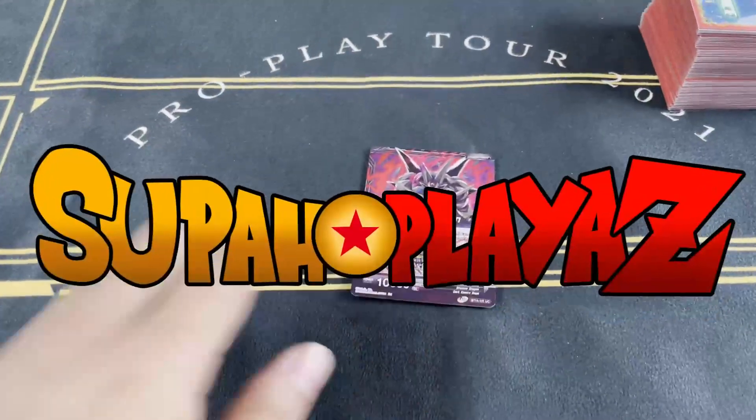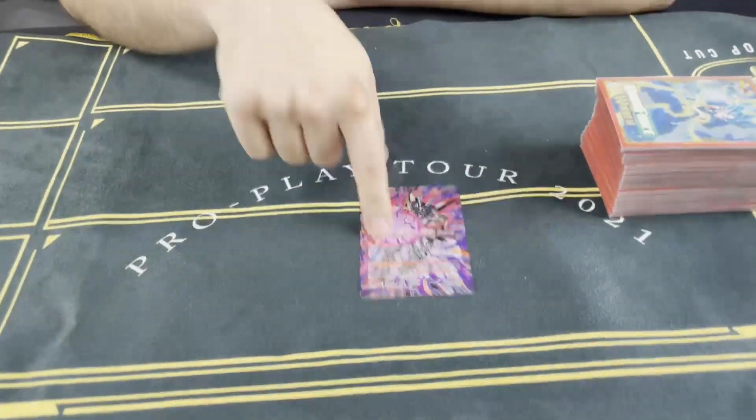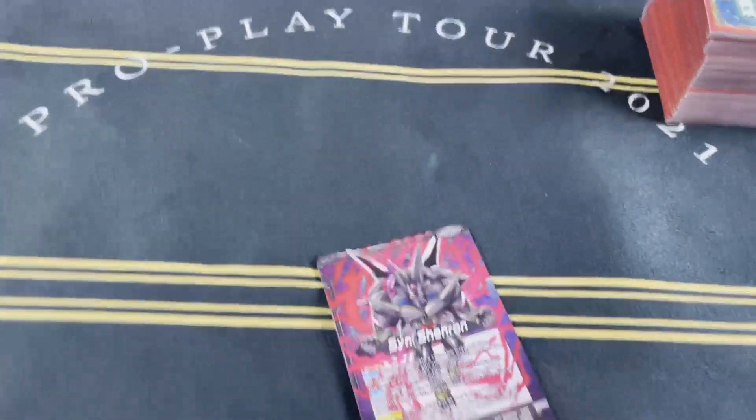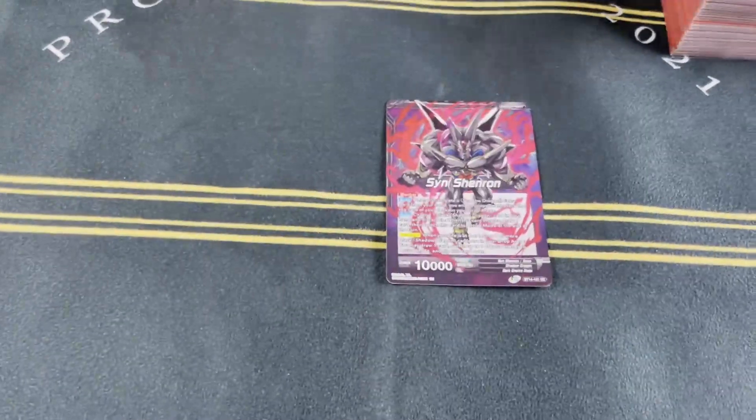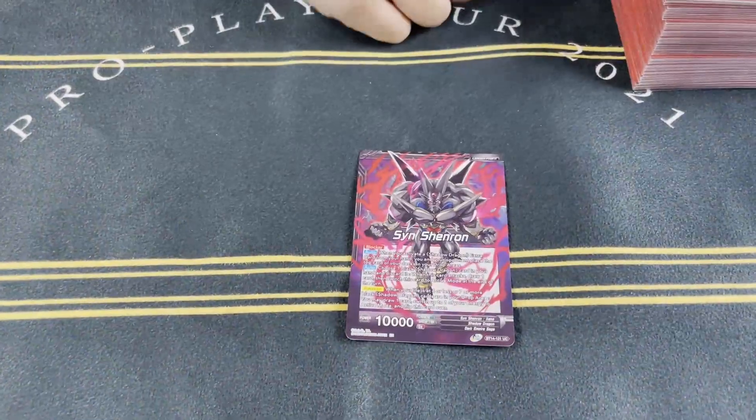What's up guys, it's your Super Players, and I have the super pro player, Mr. PPG himself, George Macchiato. We're here with Sin Shenron — I built this deck and foiled it out completely when Set 14 dropped.